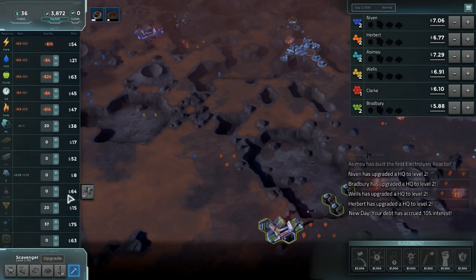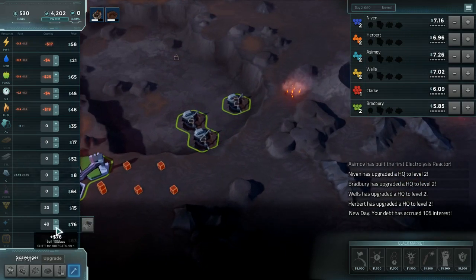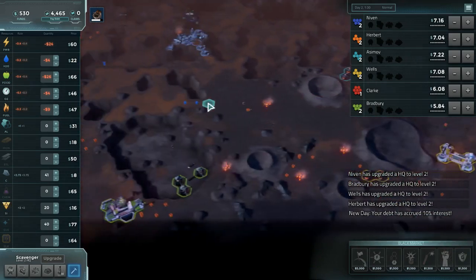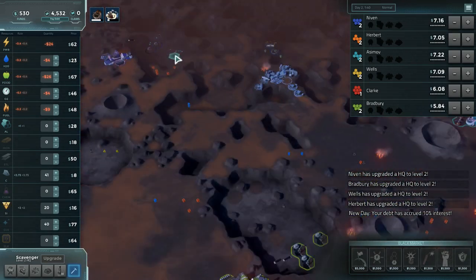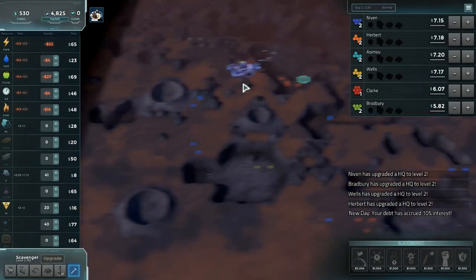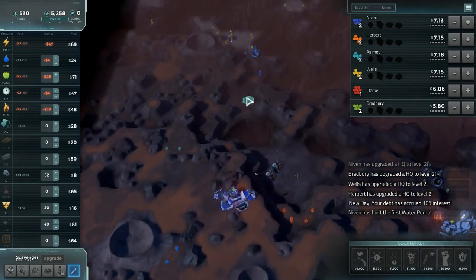Now we're going to go ahead and buy into glass. Destroy the price on carbon because our opposing scavenger already has so much of it that the price is probably going to be plummeting before long. We will need to push to HQ level 3 very, very quickly with play like this. We're not going to have time to mess about with the black market — we just need to get upgraded and get power.